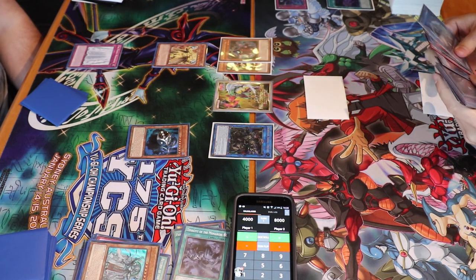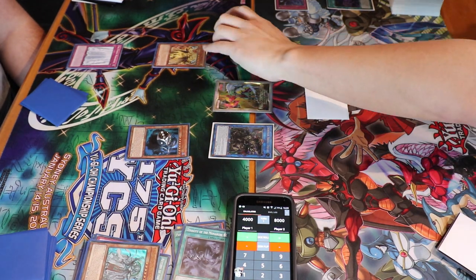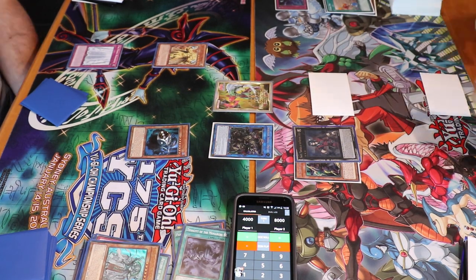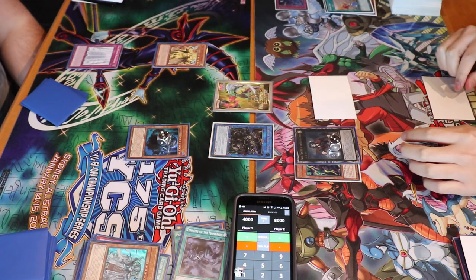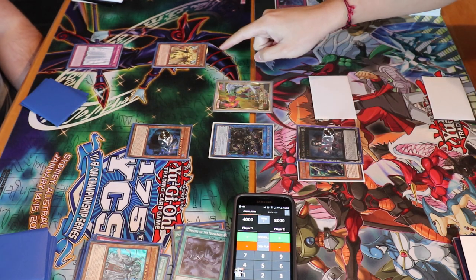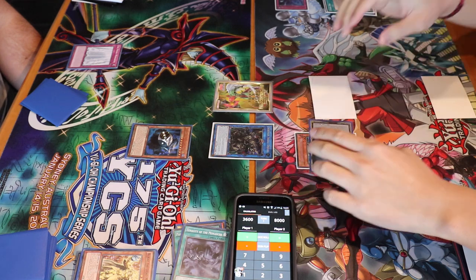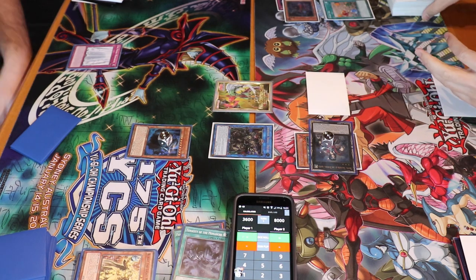I'm going to do my best and summon my Phantom Knights. Usually you want these in your grave for their effects, and hard-drawing into them isn't great — when you summon them they don't give you any advantage and you waste your normal summon. I mill but didn't get fossil dig. All I can do is battle and get rid of his Cuirass, because if I don't, its effect sends it back to his hand so he can use it again. I change Dante to defense by its effect.